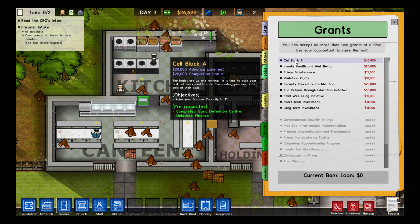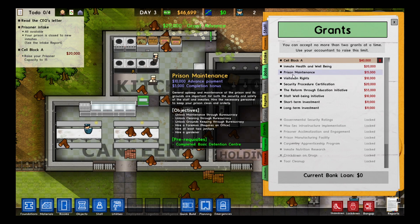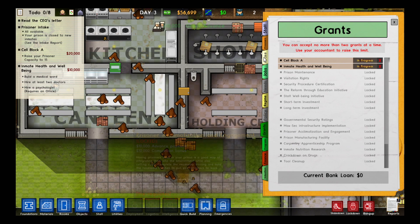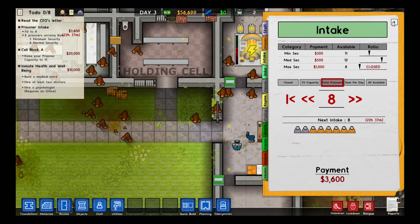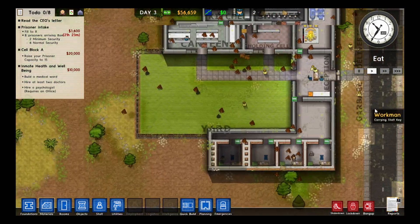I'll go for cell block A, which is basically making a bunch of cells. I'll also go for inmate health and well-being, which basically means building a hospital and hiring a psychologist. So we'll just bring in some prisoners — we'll go for eight to begin with. Basically for every six normal security people we get two minimum security. That should be just a basic prison to begin with.